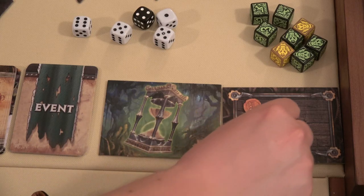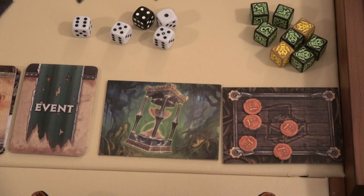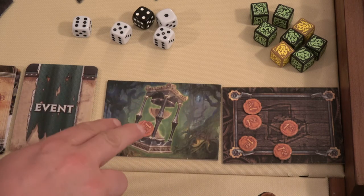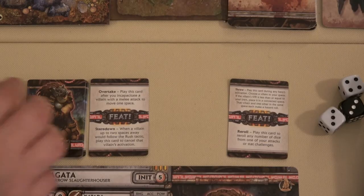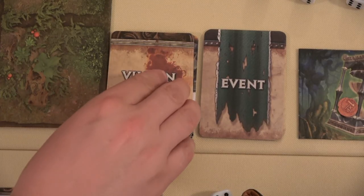We'll place one and two XP into our bank — every time you do damage you get one XP. And then one here in our time tracker. Remember, once we have four in there, we can move to the next story step. We also remove this Mistspeaker from play. At the end of our turn she'll draw one feat card. Now on to villain activation.